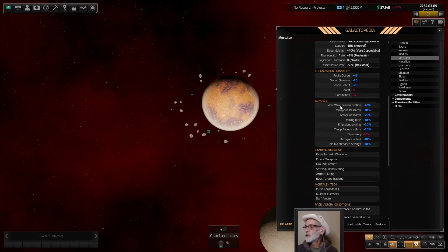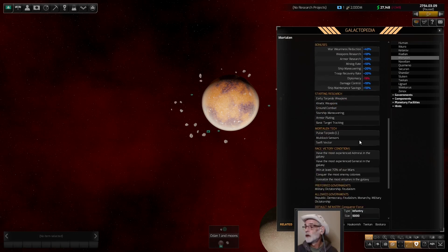Reproduction rate is moderate, migration is neutral, and assimilation rate is resistance — so if anybody takes one of our planets, they're going to have a bit of a time trying to bring us around. Bonuses: we get lots of war-related stuff — armor research, damage control, ship maintenance savings, troop recovery. We're very war-focused. Our starting research includes energy torpedoes, kinetics, some ground combat, starship maneuvering — which gets us one step closer to ship boarding — armor plating which we start with (so I don't have to research that this time), basic target tracking, and Mortalin tech: the pulse torpedo, multi-lock sensors, and Swift Vector.